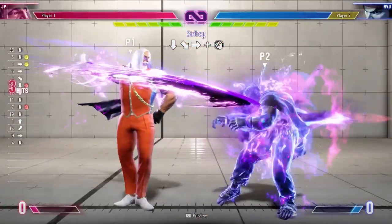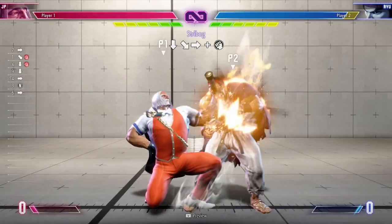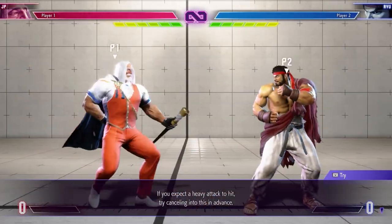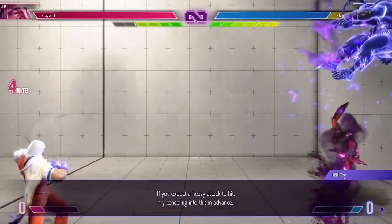Make sure to mix in your other specials rather than being predictable. His next special move is Stribog, which is a quarter circle forward punch series. This is a very good combo ender and combo tool, although it appears to be very unsafe on block. The EX version guarantees a wall bounce on hit, allowing you to follow up for bigger combos.